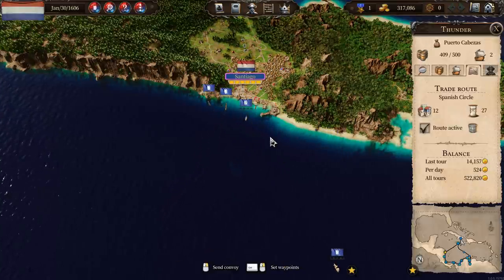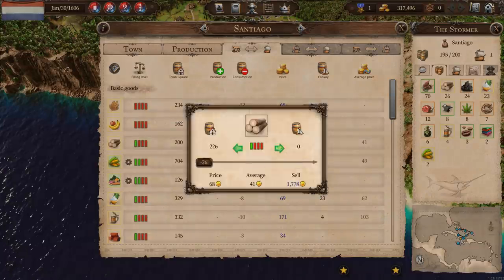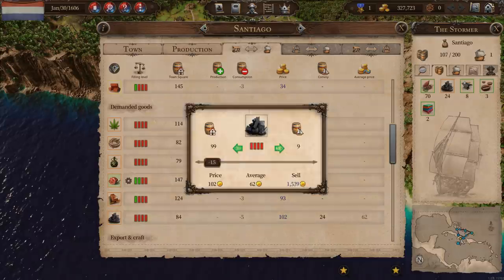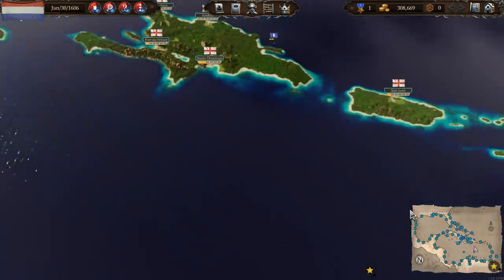We'll use the Stormer or maybe the Seaweed. The Seaweed - you're a big ship, I don't really want to use you. I want something like the Stormer. You're in port. Let's just dump all of this stuff - get rid of everything. We need 70 rum and 85 meat. We've only got 47 meat.